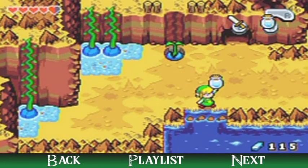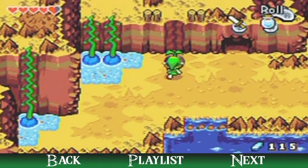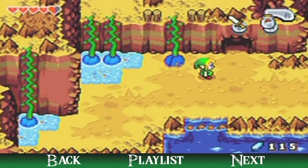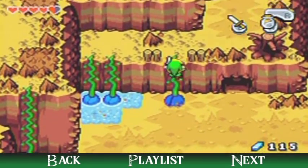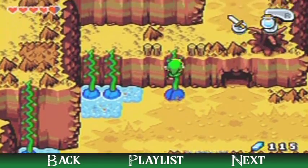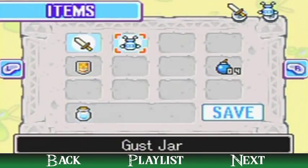Equip that bottle, stand here next to the water, and you will fill it up when you swing the bottle. Pour it on here and listen to the sound effect — it's a reference to Mario. I don't think I need more water but I'm going to take it along. I think I need a different kind of water later on, not this specific water.